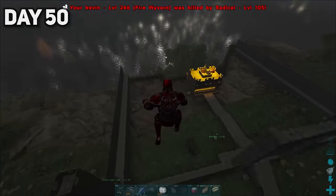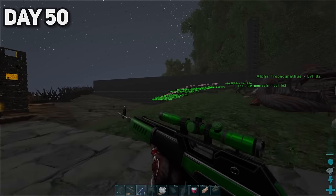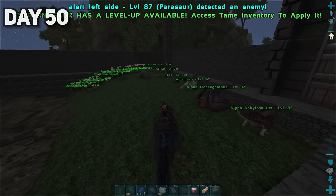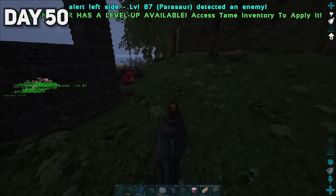On the morning of day fifty, disaster struck — the pirates have arrived boys. I went up on the Terizino. They're coming from the left side. They have rockets — rocket launchers boys! No dinos with them, he's on foot. Oh my god, that did so much damage to my Terizino.